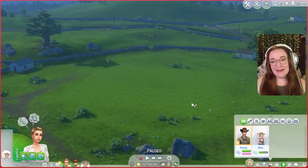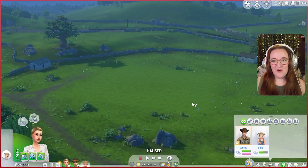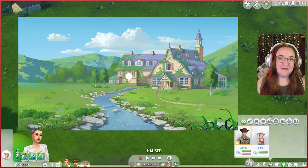We finally have unicorns in The Sims 4 and I'm about to make my fairy tale dreams come true with this build. We also have mini goats and sheep so I was thinking about making a fantasy pasture. I'm building on one of the giant lots in Henford-on-Bagley because it's giving more fantasy vibes. I have a Pinterest board dedicated to this project — I'll link it down in the description. This is the reference photo I'm using for the shape of the house.